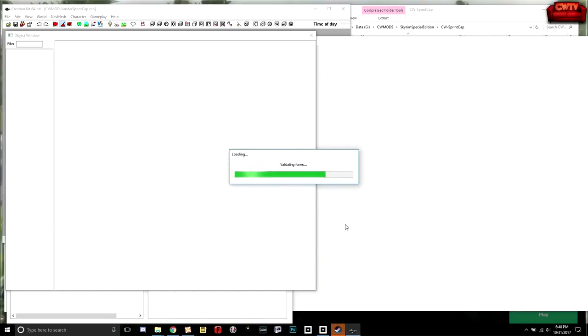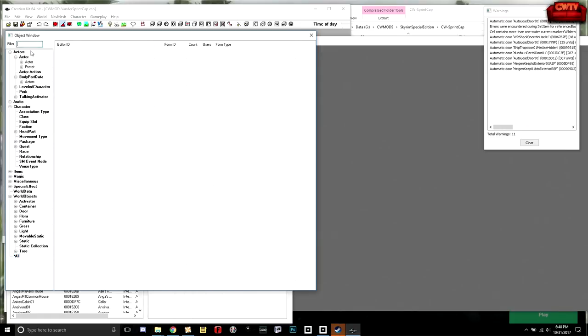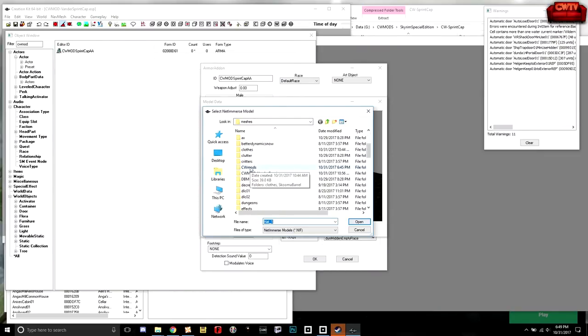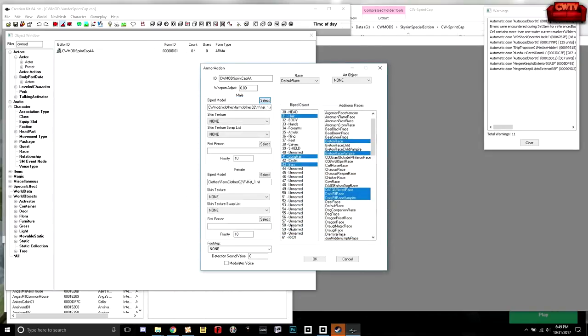Let's go have a look now — this should make a big difference. The important thing is that when I click Select, yes, we've got our hat. We go to Edit, and now I can come down here to CW Mods — clothes, farm clothes, hat. Good deal. Now when I load that up, I want to see that texture on there, and that is what we're getting.